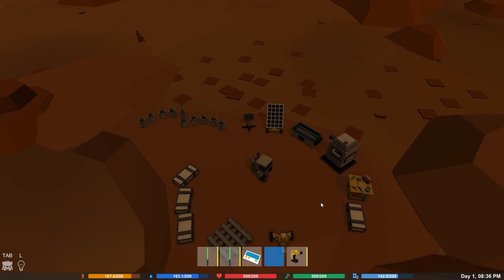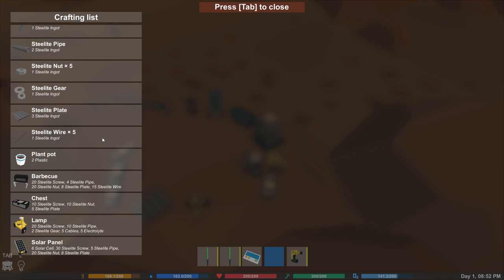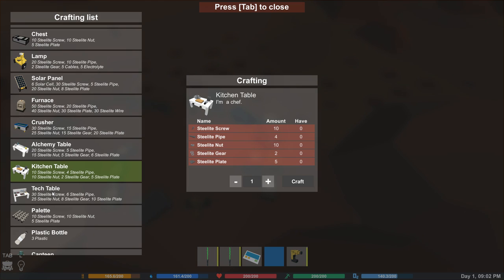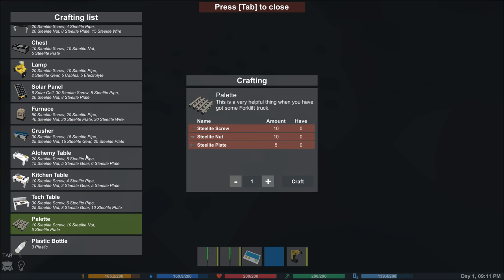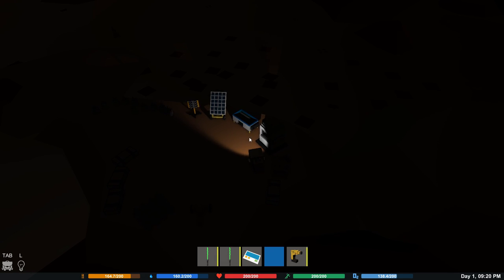Let's have a look at our crafting - what we need to do. We need to keep an eye on our oxygen and stuff like that. So that's food, that's water, that's health, that's stamina because you can run, and that is oxygen - we've got to make sure we survive. Look at all these things we've got to make. The next thing we want to make is the alchemy table. There's a kitchen table, tech table, pallet, and even a forklift truck we can make at some point. But the alchemy table is the first thing. We need to find some stuff to make into steel - it's called steelite.